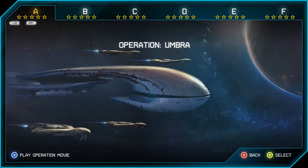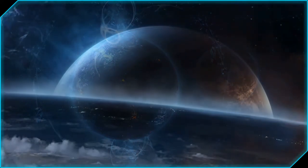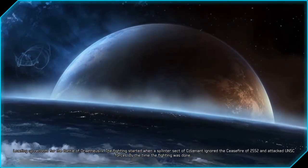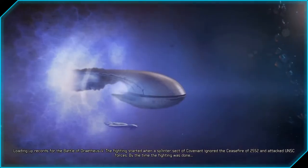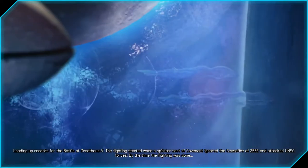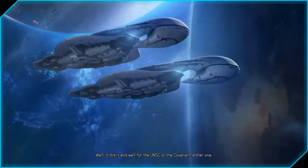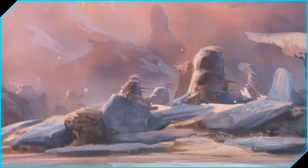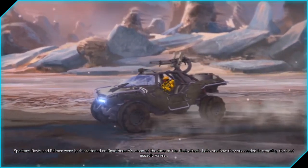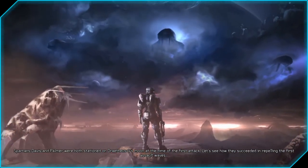Moving on to Operation A: Umbra. Loading up records for the battle of Drathius V. The fighting started when a splinter sect of Covenant ignored the ceasefire of 2552 and attacked UNSC forces. By the time the fighting was done, it didn't end well for the UNSC or the Covenant either. Spartans Davis and Palmer were both stationed on Drathius V's moon at the time of the first attack.